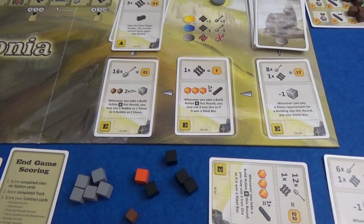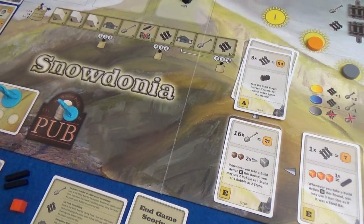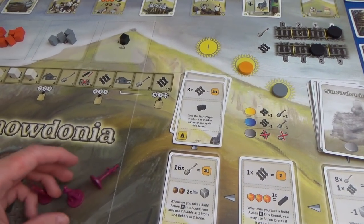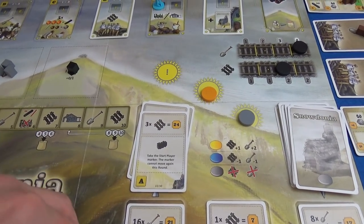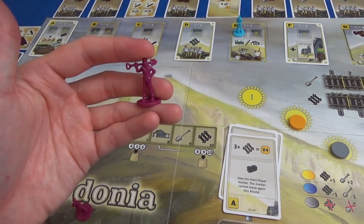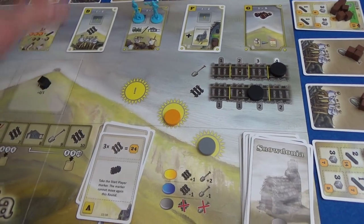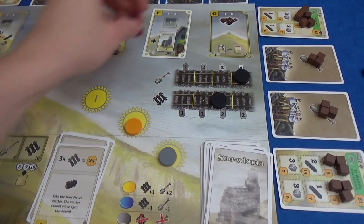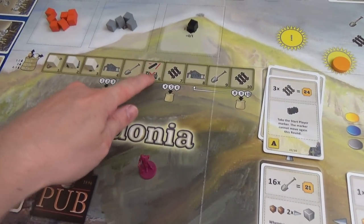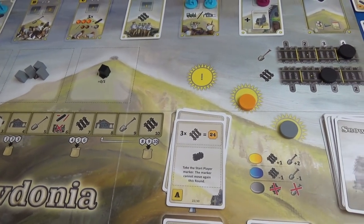I'm going to pay coal, and Marty will too — we're each spending a coal to get our temporary workers. My first action is to take a build. Is Marty going to try and stop me again? He wants first dibs to get the coal, but he also wants to block my stone trick. I think the coal will win for him. So I take the second build space. Marty finally gets himself a contract card. I get some resources so I can have a steel bar on standby. Marty decides to lay some track while the work rate's good.